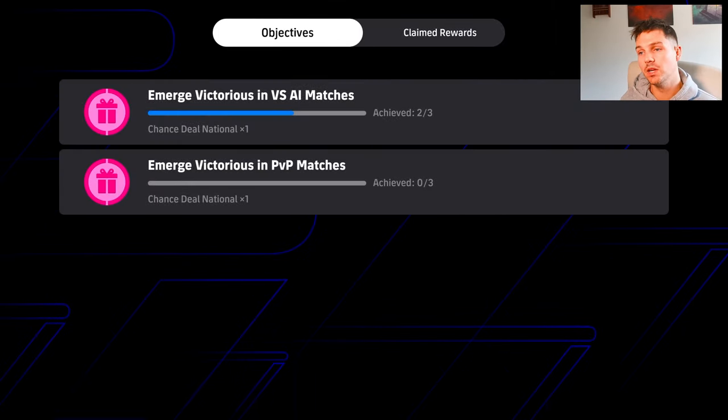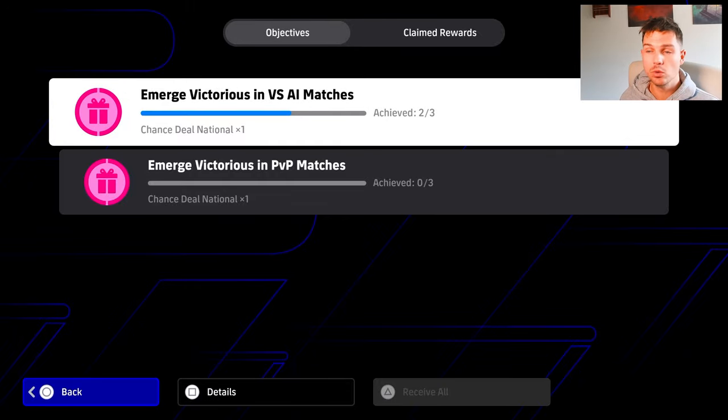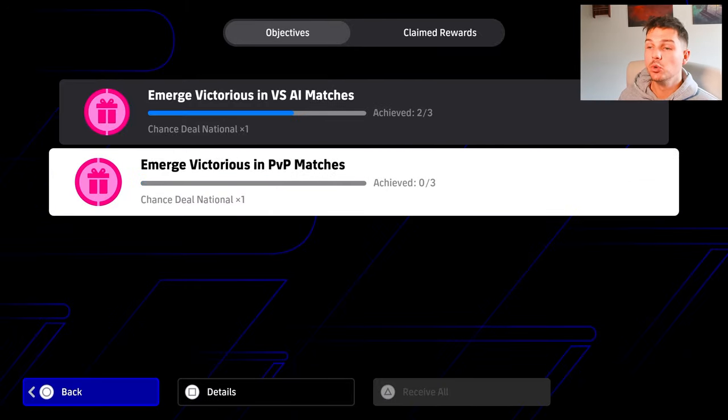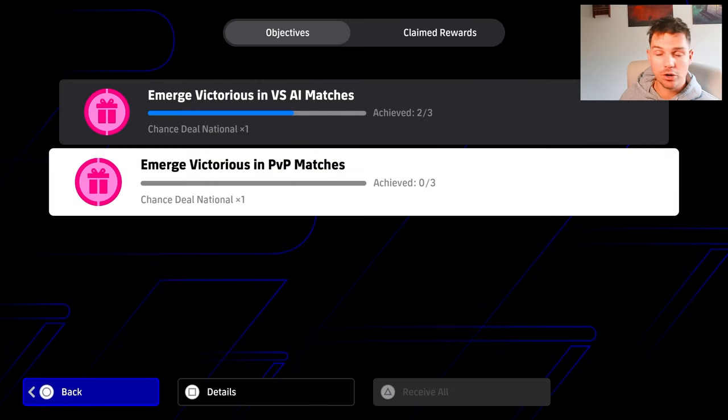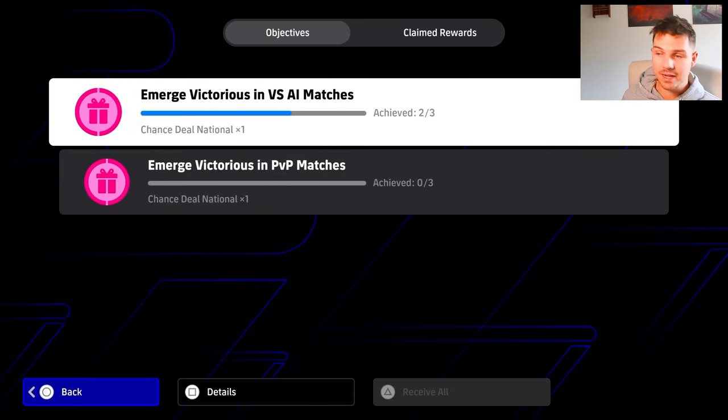If you go into objectives here, you'll see there is an objective that will give you free spins and all you have to do is win against the AI — any difficulty, any event, anything. You will also get two for winning six matches against PVP, so that's playing eFootball League, the events, the divisions. That is playing against online users, while the other is playing against the AI.